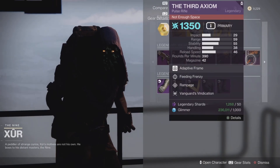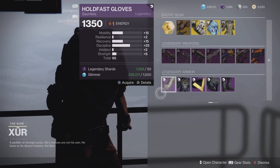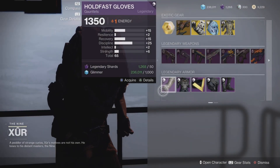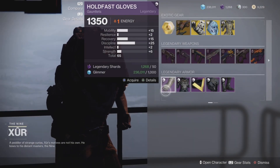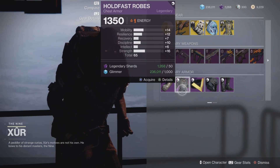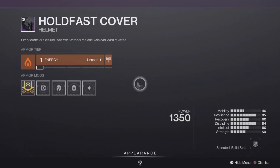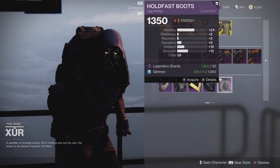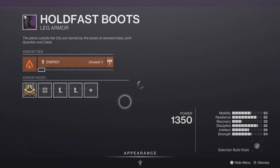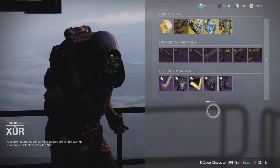For the armor set, the Holdfast set is here this week and the stats aren't too horrible. There are a lot of 65s — the gloves total 65, just need to boost resilience, so not a bad piece but hard pass for transmog. The chest piece is also 65 total — hard pass for transmog. The helmet totals 62 with stats kind of in the right place but horrible for transmog. The boots were a hard pass — didn't even want to show what they look like.